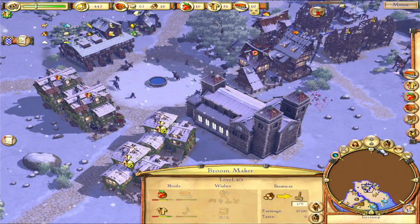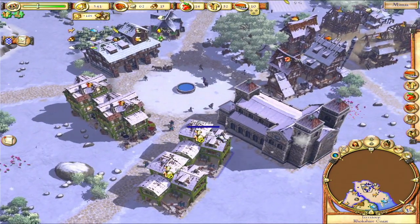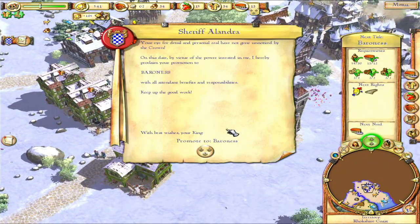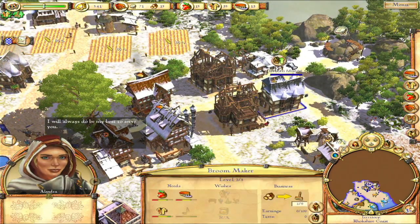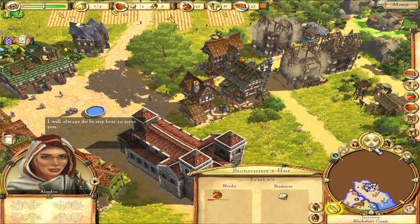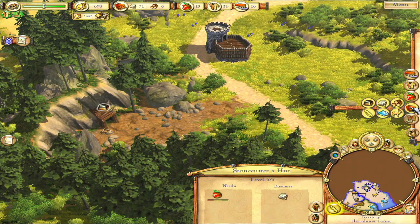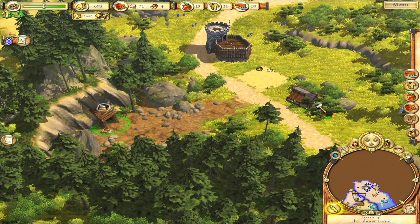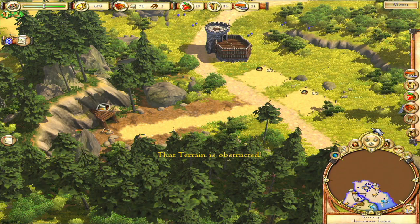Let's also keep upgrading things since we're getting close to the next promotion. I will always do my best to serve you. Now Alandra is Baroness, and now we can't actually promote her any further because of this ring thing around the promotion menu. Now I also want to set up an iron miner's hut over here so we can get some iron, possibly two of them just so we can get it going faster. Because we claim this territory, we can do all this, which is good.